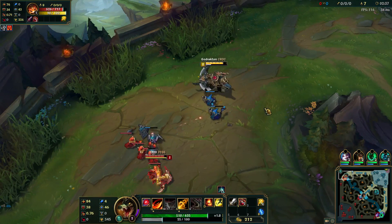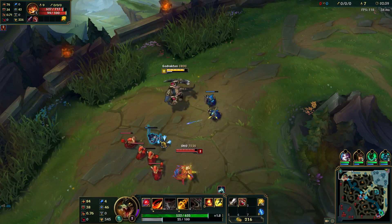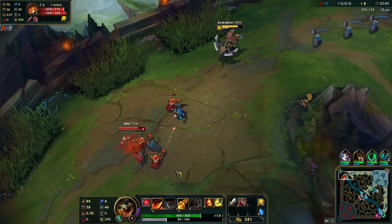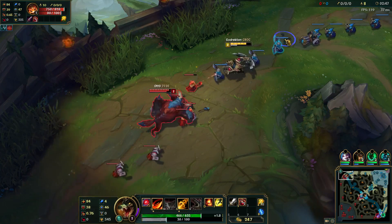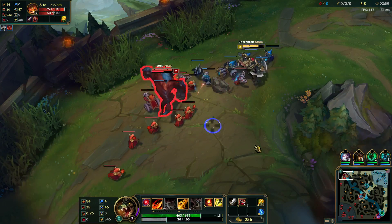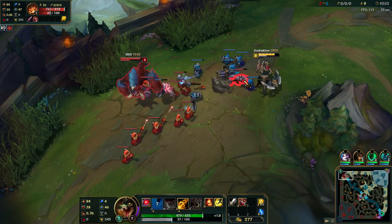So early on with this matchup, you're going to want to fight at level 3 because you have all your abilities. You can do some EQ trades, but you've got to be careful when he's in his mega form because he's gonna stun you with his W and add damage with his Q.